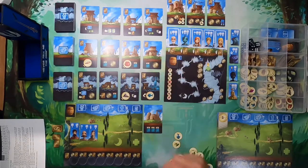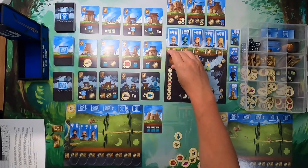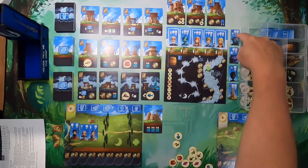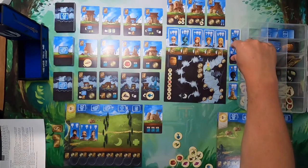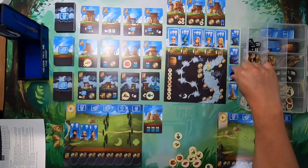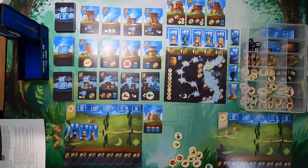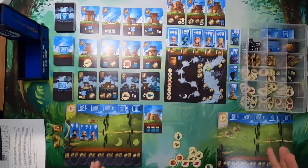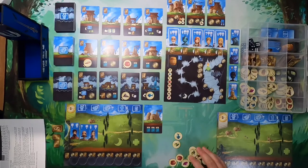You can always put something up for sale and purchase something off someone else's board. There are also these special figures — they can only be hired or unlocked as part of specific explorations. They just sit ready to go; you could leave them in the box because maybe one or two come out during a game, maybe none at all. They don't get shuffled into the regular ones because they're actually really nice workers that you have to earn through exploration.